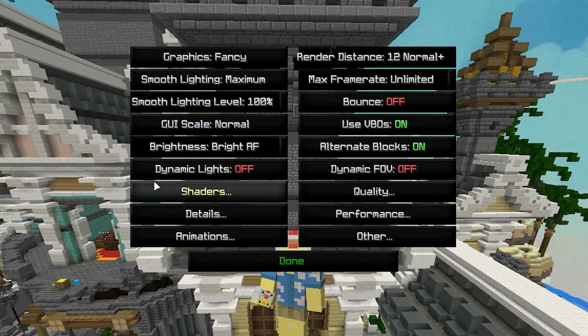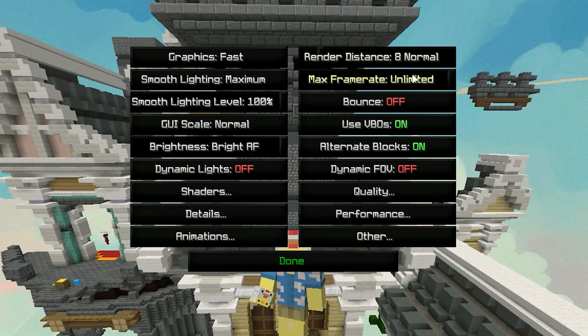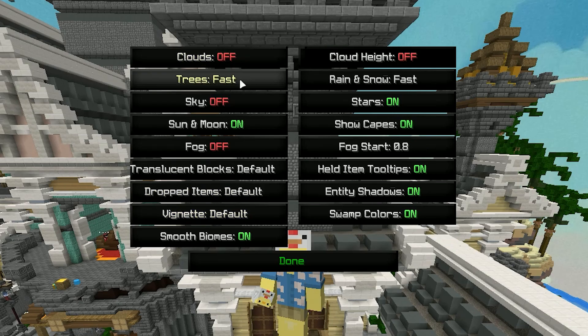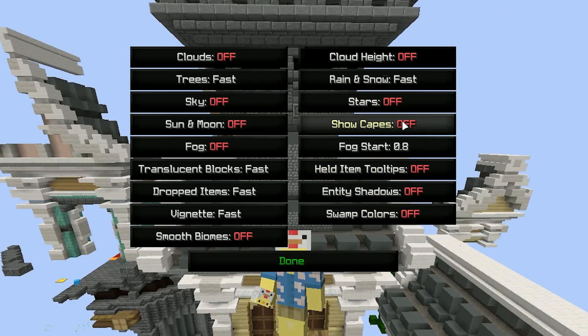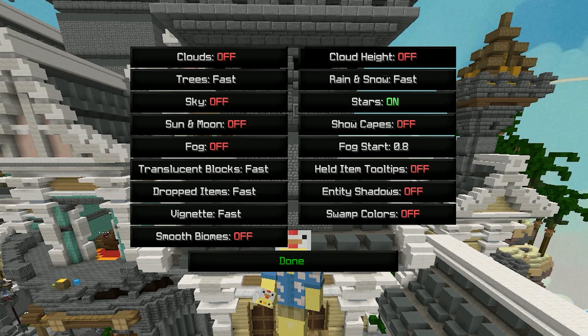Go to Options, Video Settings — there's a lot we can do here. Graphics: Fast. Render distance: I like to keep it at 8, but for Bedwars you can turn it down to 6. Max frame rate: Unlimited. FBOs: On. Dynamic lights: Off. Shaders: Off. Under Details — clouds: Off, trees: Fast, sky: Off, sun and moon: Off, fog: Off. Set the remaining detail options to Fast or Off as applicable. I'll keep stars on because I want Custom Sky, even though it's not ideal for performance.